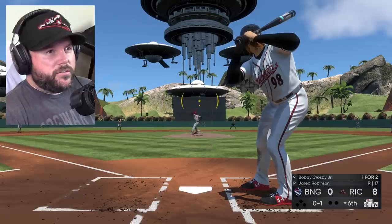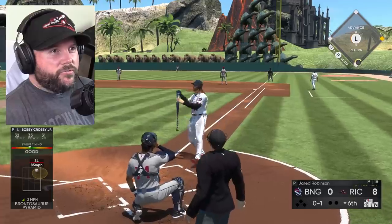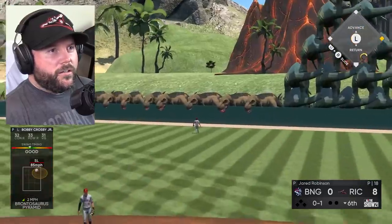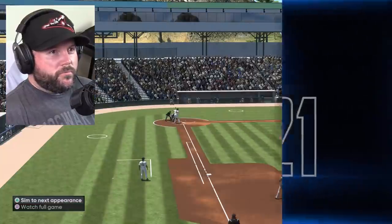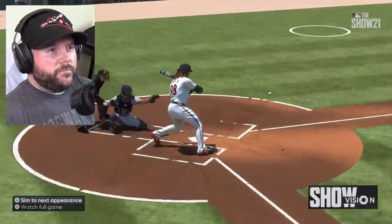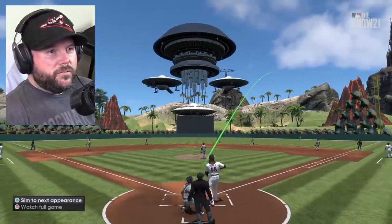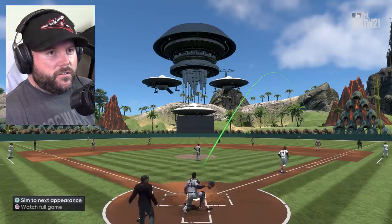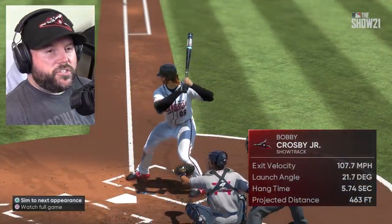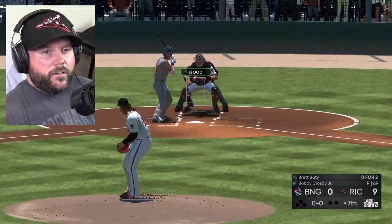Come on Crosby Jr., let's do this. Gone! Last episode I had a 500-foot home run. That's 471 — we'll see the distance. 463 — eight feet off. Not bad, not bad.